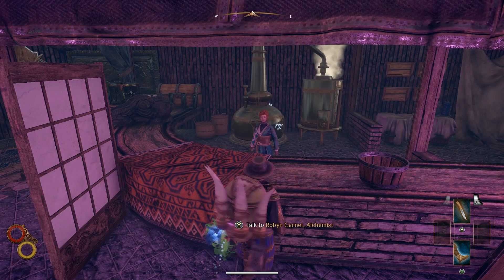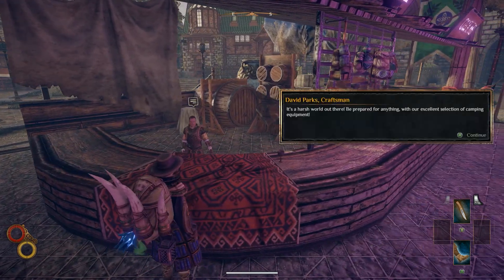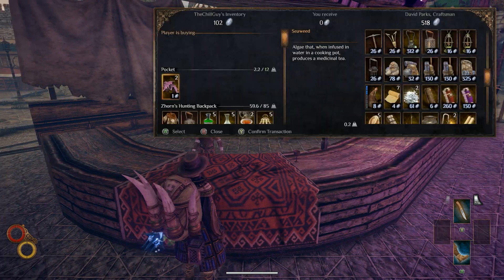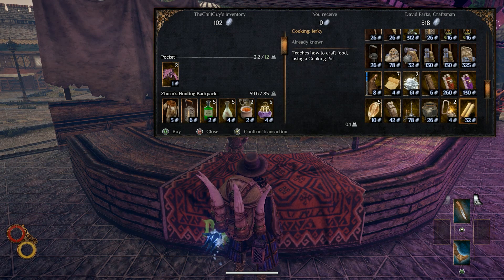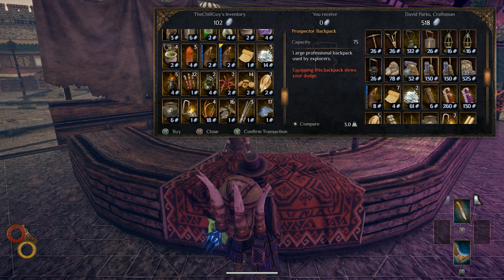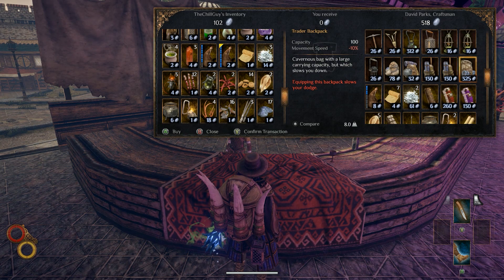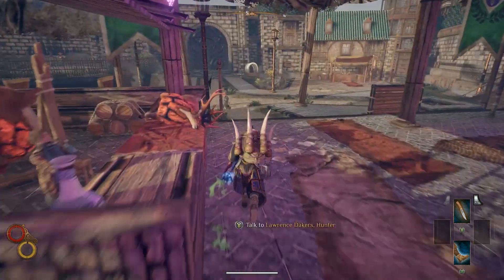Let's see what the alchemist has to buy — nothing too different from the regular stuff. Then there's another vendor: 'What's up, something you need?' Let's see what he has — backpacks and some tents. I was thinking of some special items we normally used to have.